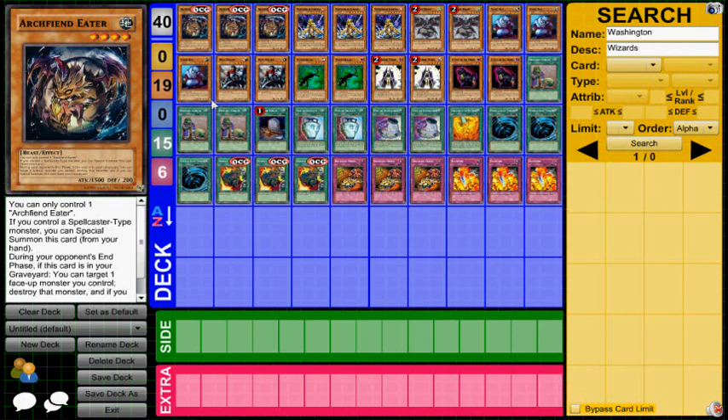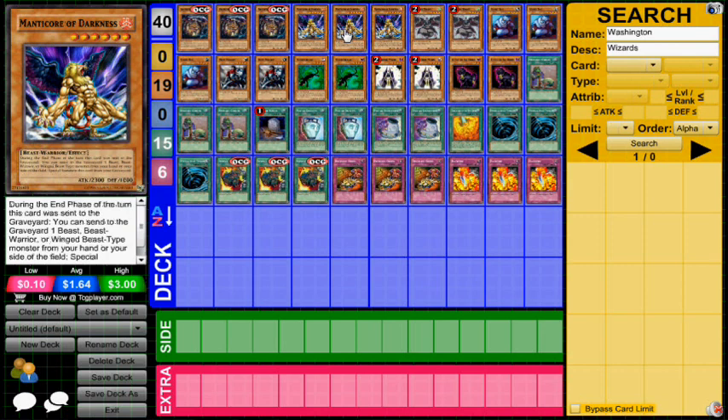You're probably never going to special summon this card from your hand because I really couldn't see you playing this in any Spellcaster-type deck. The second part of this deck that's really important is Manticore of Darkness. This is a card that used to have a really strong loop way back in the day with Card of Safe Return, and then they ended up semi-limiting it.